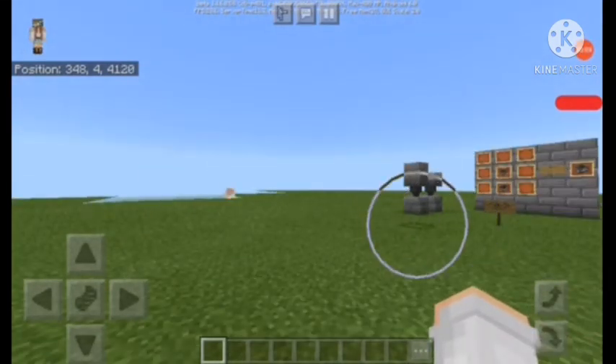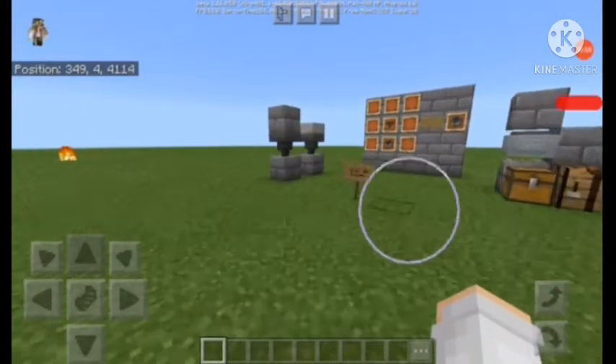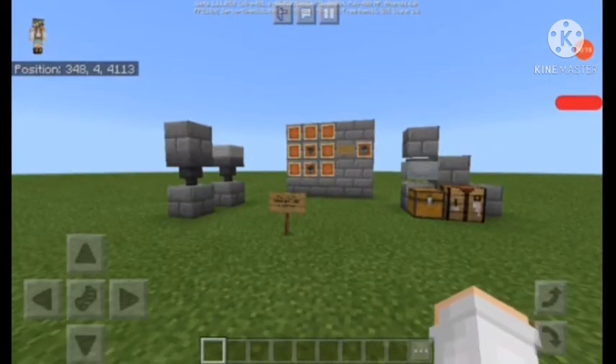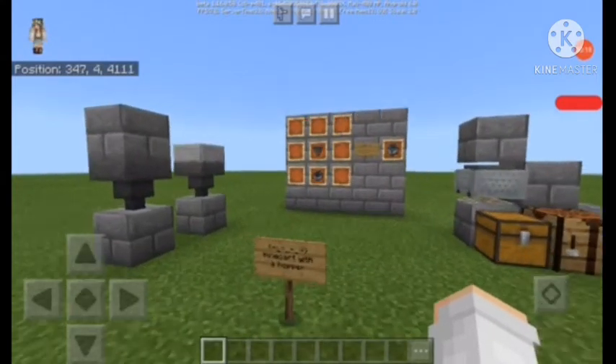Welcome to another Minecraft video. Today I'll be showing you five things that pros know in Minecraft 1.16. We should probably get into the first one, which is the minecart with hopper.